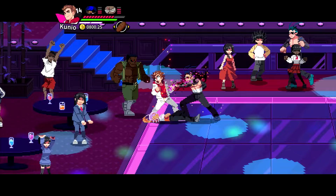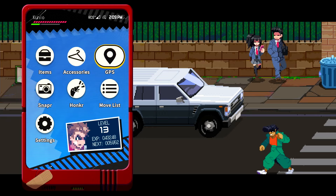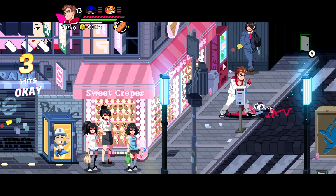Some other improvements include being able to recruit two helper characters at a time instead of just one, including certain support characters you can simply pay to have help you out — you don't have to beat them into submission as you usually would. All of your playable characters, support characters, and extra items can be accessed at the safe houses you eventually procure in the different areas of the city.